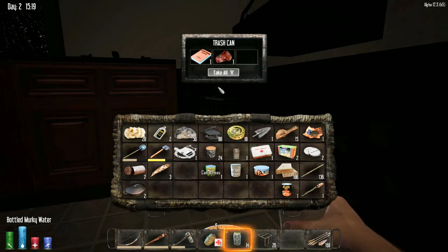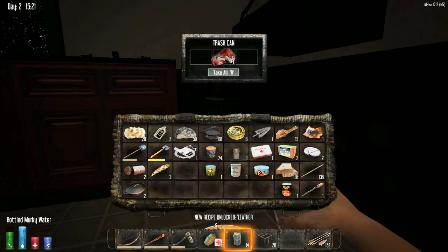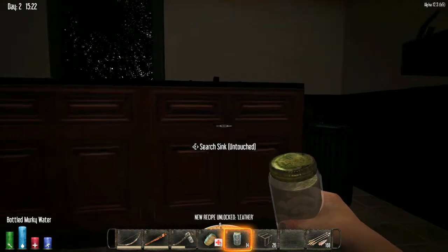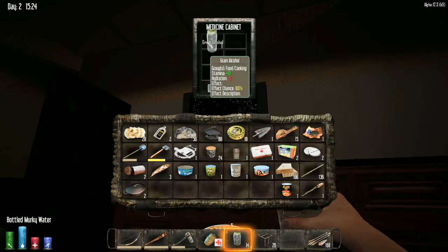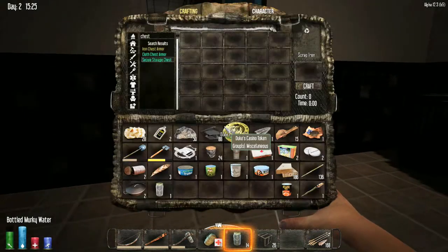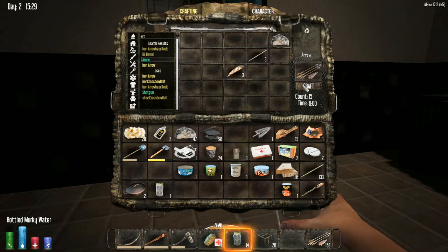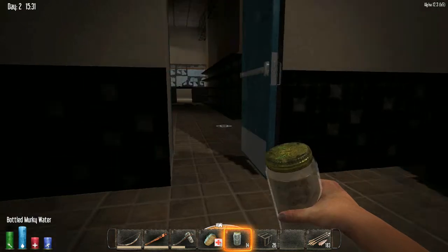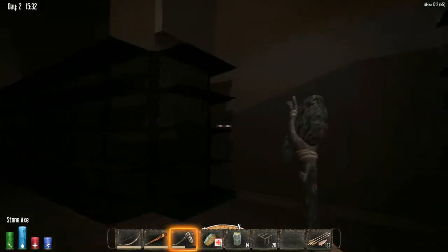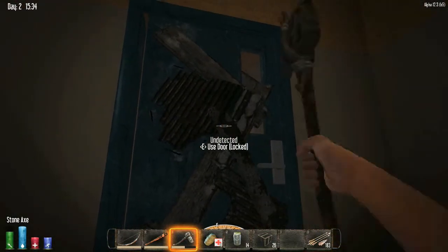Leather tanning — that's excellent, so now we can make the leather armor we've been reading about. Rotten flesh is not something we need. Tuna, medicine cabinet, grain alcohol — nice. Let's scrap these to consolidate. Arrow, craft those. Inventory management is kind of a big deal in this game.